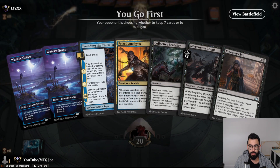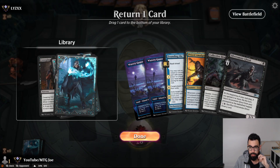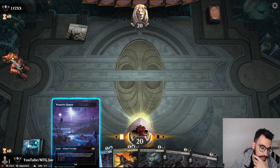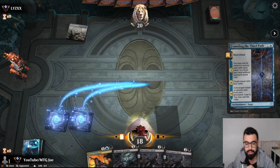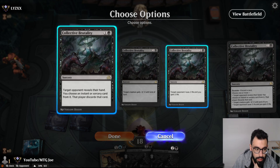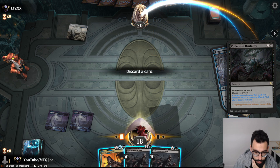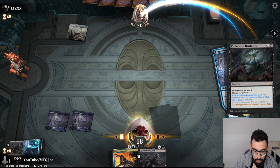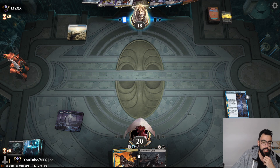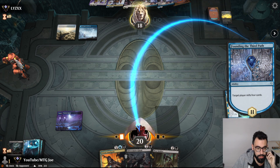This hand is a mulligan because we are short. So I think we put the Creeping Chill back. So I can go Foundry — I can see what's going and discard. And target opponent, and we are going to discard a Silver Smoke Ghoul. We will get rid of the Divine Purge. So we will mill ourselves next turn. A little unfortunate just how the hand kind of came to be.